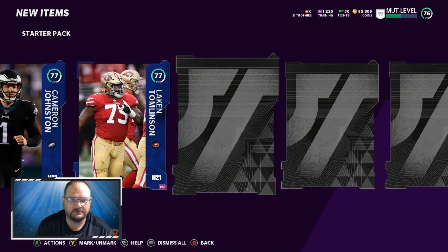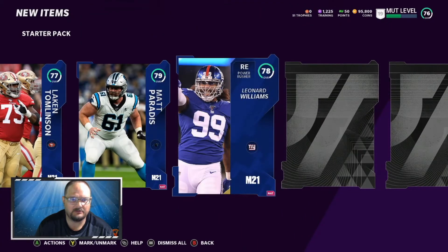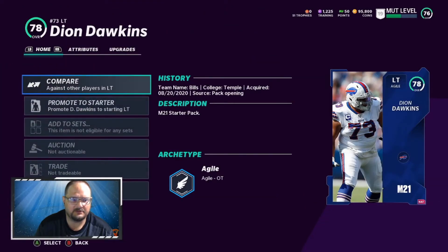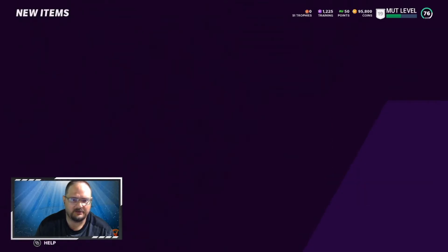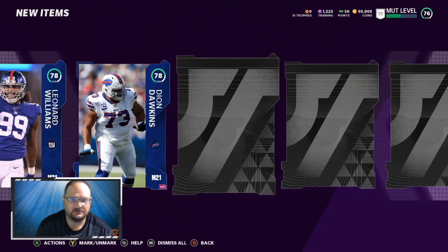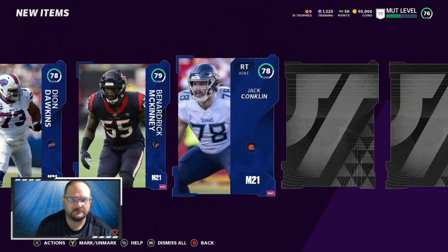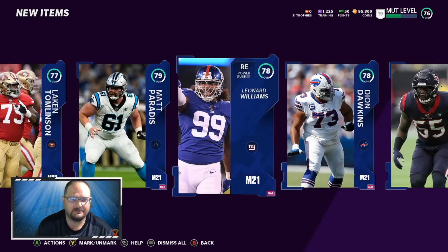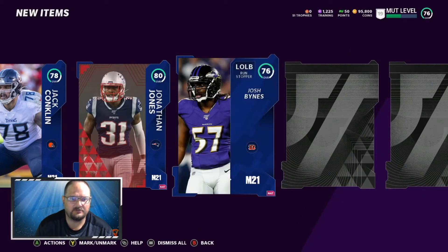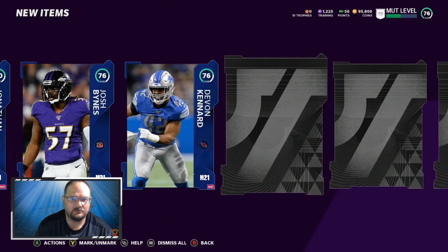These are pretty decent cards I suppose, but they're unsellable right now so there's not much value there. This wasn't that great of an idea after all — probably good to start with if you haven't already got good players. We got a repeat — Jonathan Jones — we already have him, that sucks, he's one we pulled earlier.